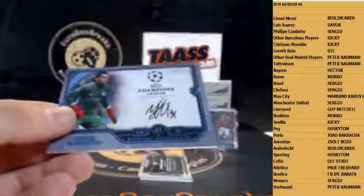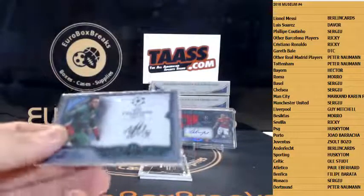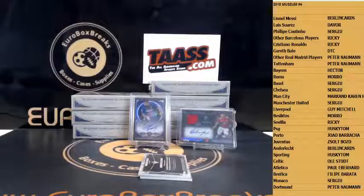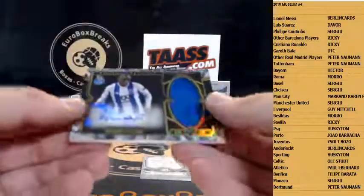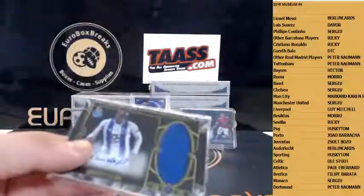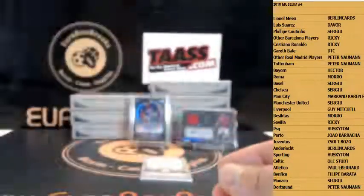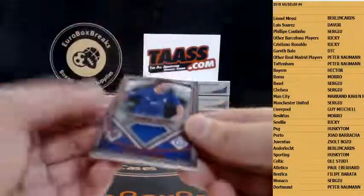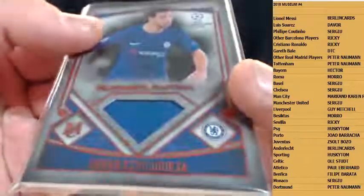Eaterstorm to 75 for Manchester City. Ricardo Pereira to 50 for Porto. We got Aspilicueta to 25 — that should be a patch, but it isn't. Just regular jersey.